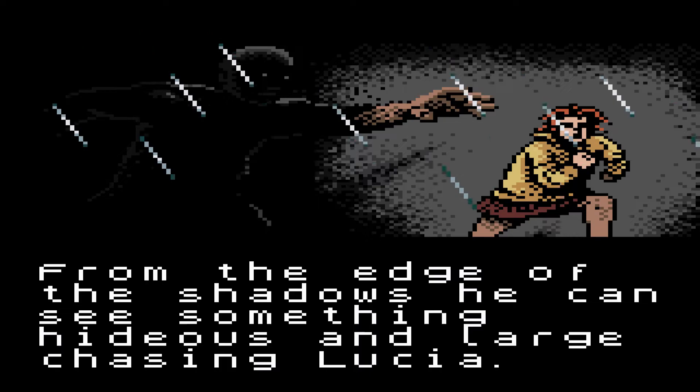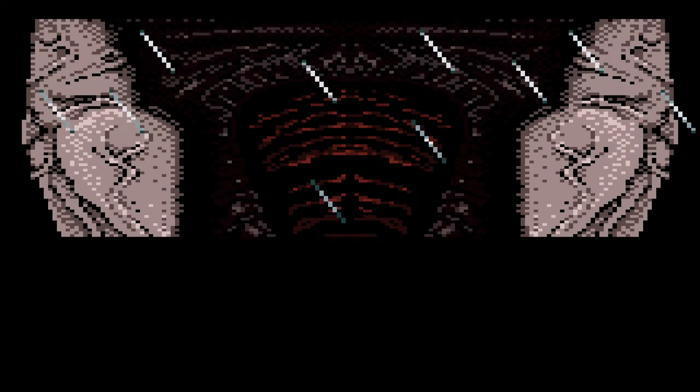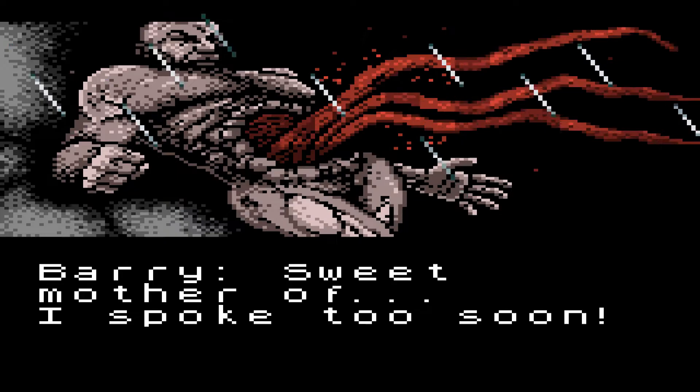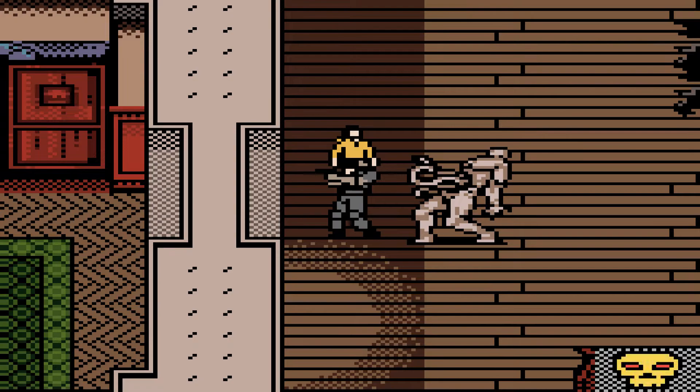'Barry reaches the sun deck. From the edge of the shadows he can see something hideous and large chasing Lucia.' 'Help me, keep it away from me!' If that's the bow, this is my lucky day. Looks like a Tyrant, or an early version of Mr. X — even though this game came out after Resident Evil 2, so yeah it's basically Mr. X. 'Sweet mother of— ' I spoke too soon. 'Get it off me!' Let's prepare to fight the Tyrant.